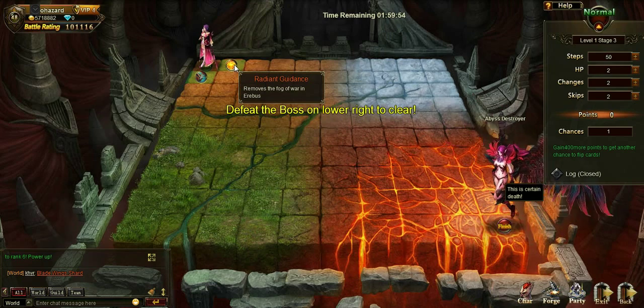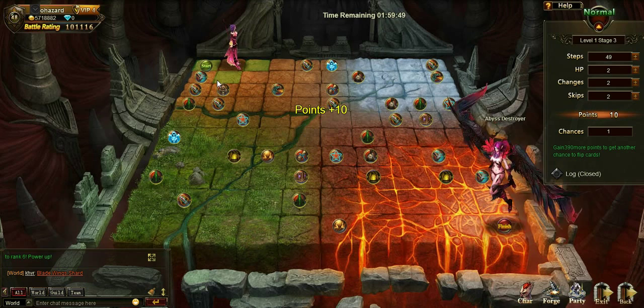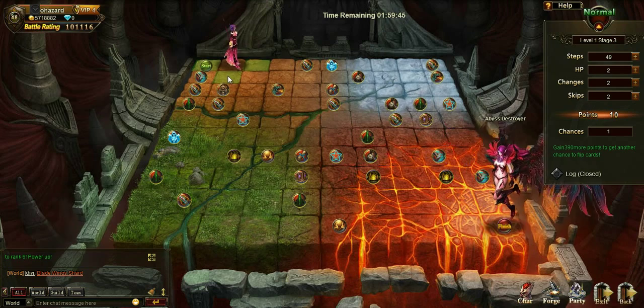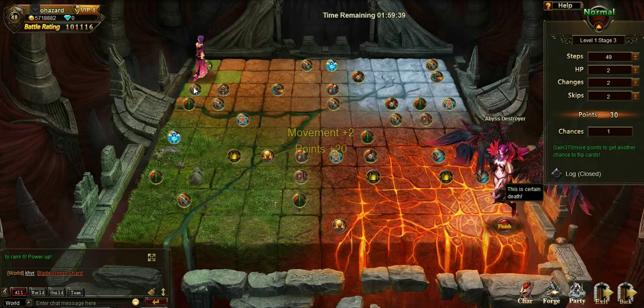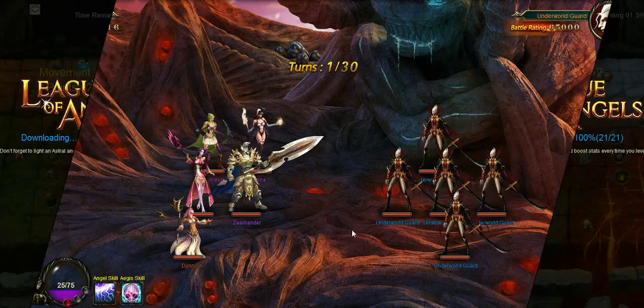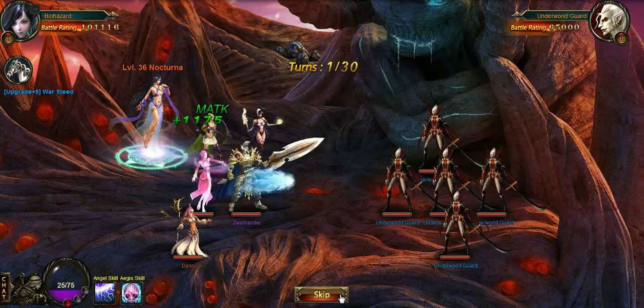This is what you're actually looking for when you come into these. Perfect, I got it on the first one. And now we just got to clear all. We do have 48 steps, so you can plan it however you want. You've got to try to clear as many as possible and try to get as many points as possible.